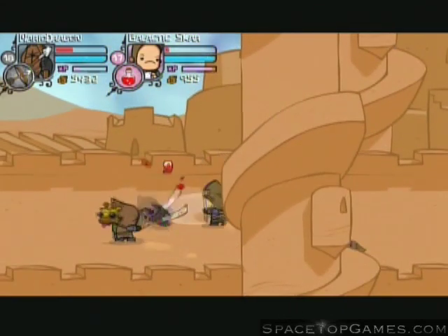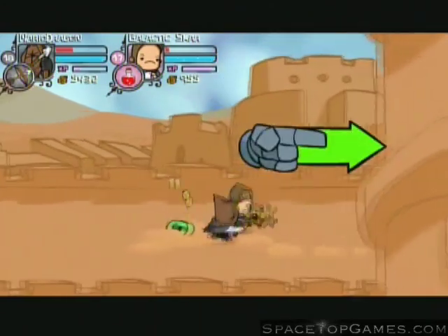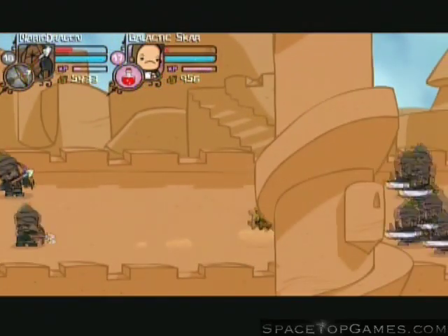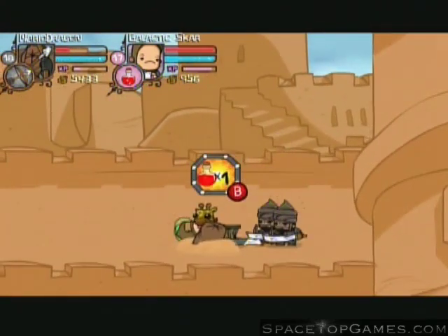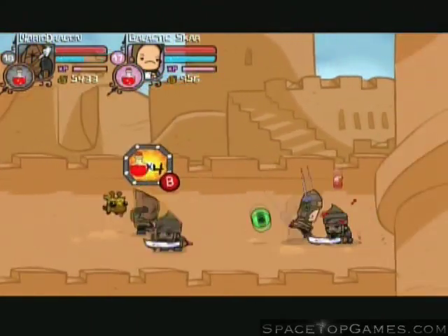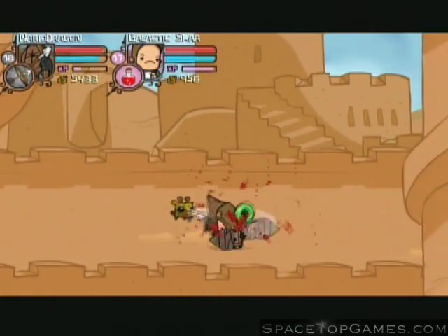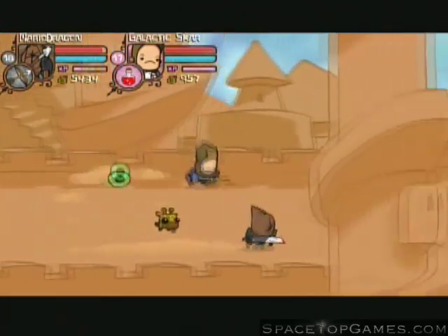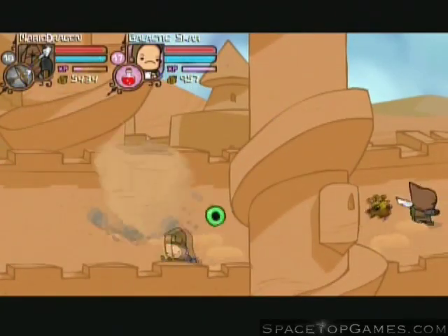The only one I know that you can play as with a tornado is the panda bear. Basically whenever they go into a tornado, you can either jump and try to hit them — like double tap A and hope you hit them — or you could use magic on them, and magic instantly takes them out of the tornado.